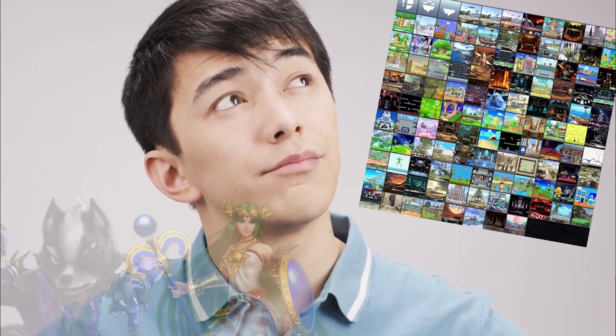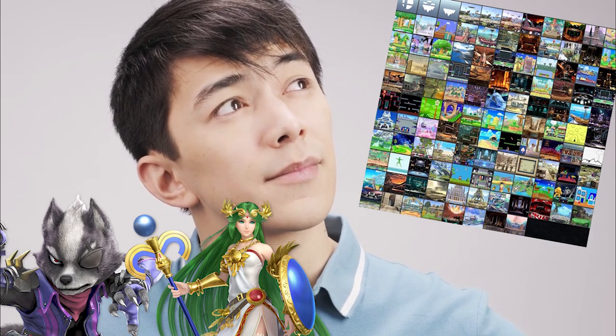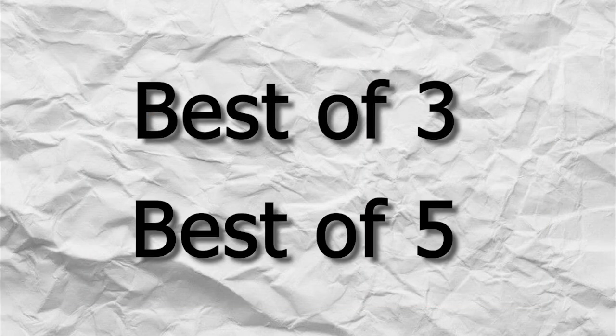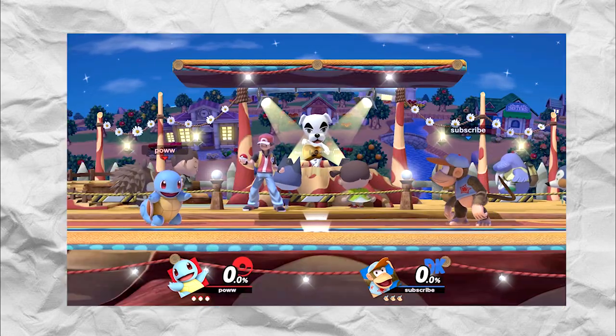But how do you choose on which stage to play in a set, and how do you deal with players who want to change their character after they lose or win a game? The players and TOs agreed on a so-called set procedure in their rulesets. A set takes up to 3 or 5 games depending on the round you play — usually early rounds are best of 3 and later rounds are best of 5. Before a set begins, players have to determine on which stage they start their first game, and the first game should take place in the most neutral setting possible.